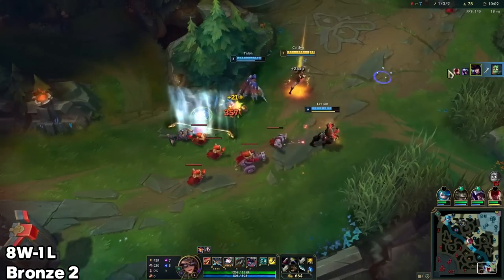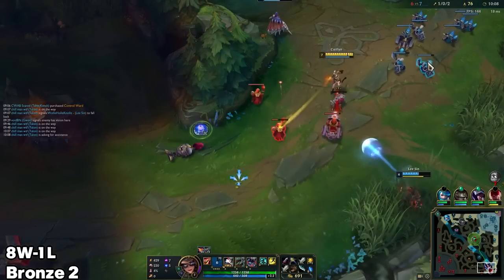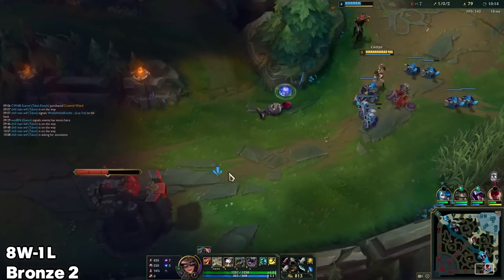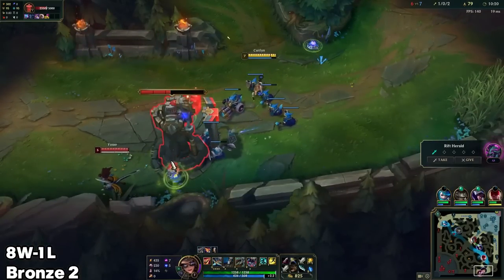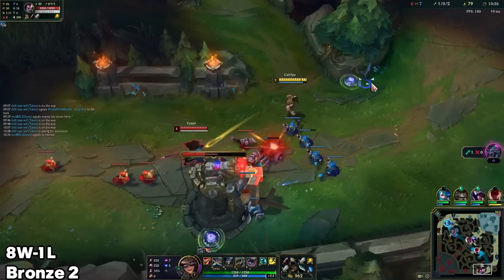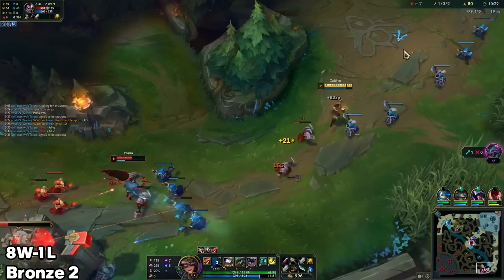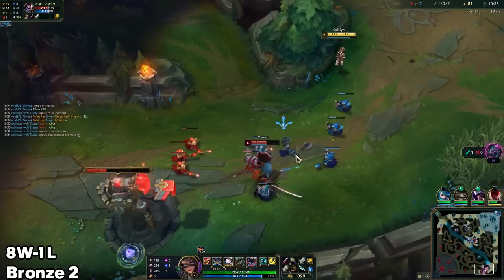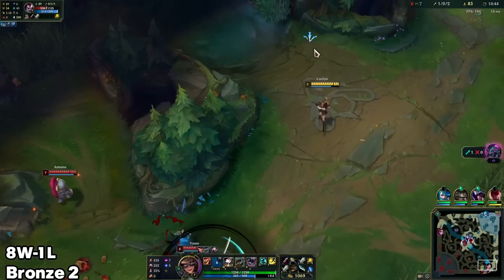That feels like my ult just went through the wind wall. Somehow I just got a shot between those two minions. Nice — it was still only level 5 so I felt willing to play a little bit aggressive there. Still got wind wall though, or has it back up — I know. Alright, that's good enough. Need to go ward. Amumu has a pink — he's going to be placing it 100%.